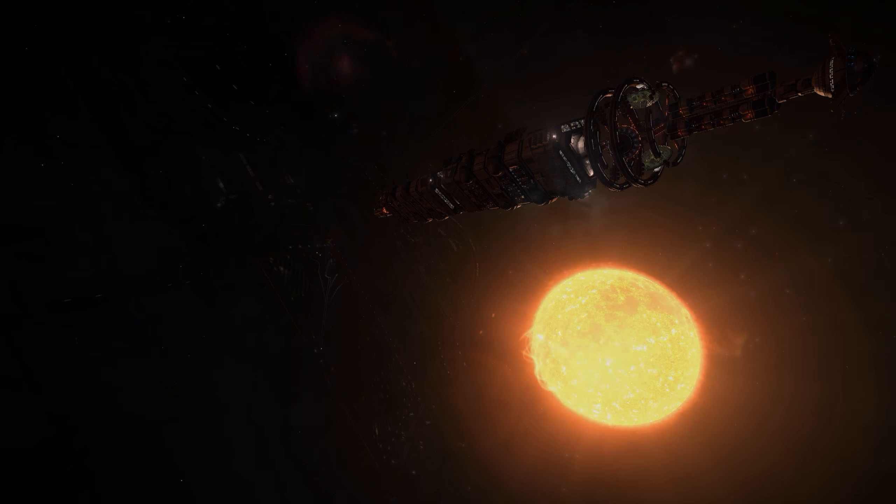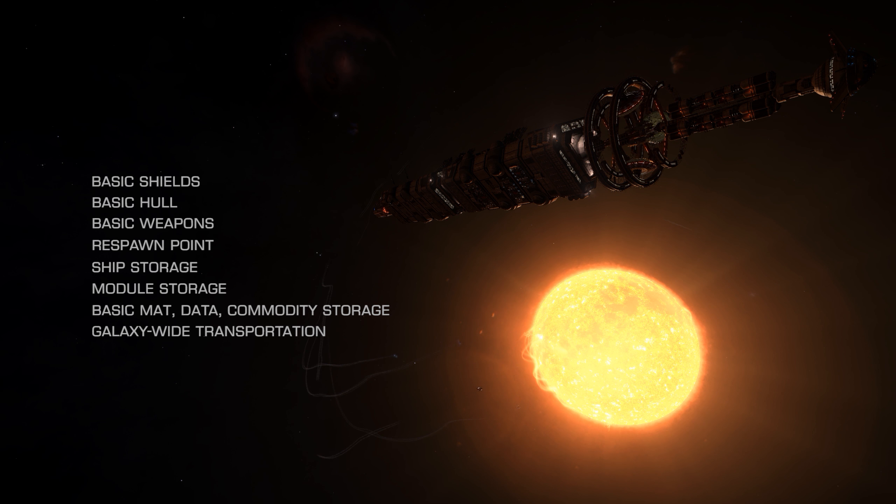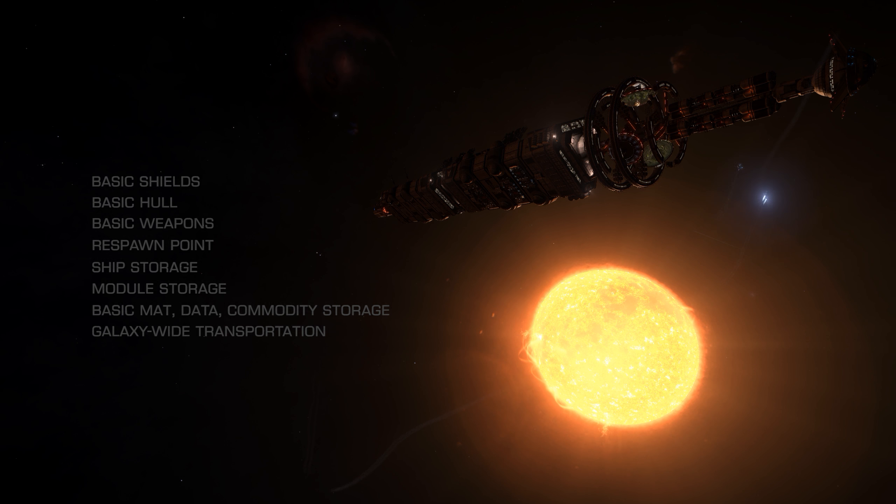When you buy the base carrier — let's just call it 5 billion credits plus a couple of thousand materials — it comes with minimal shielding, minimal hull and weapons, acts as a respawn point, stores the ships of squadron members, provides the usual 60 module storage limit which should probably be increased, provides minimal material, data and commodity storage — let's say two and a half thousand of each — and also provides transportation for squadron members anywhere in the galaxy. I'll explain how that can work and why that's not an exploit a bit later.